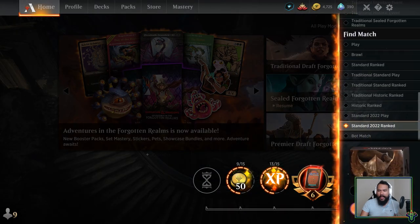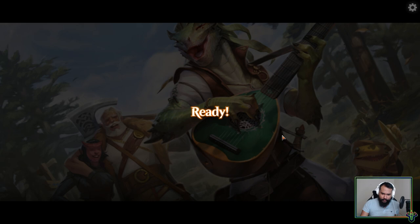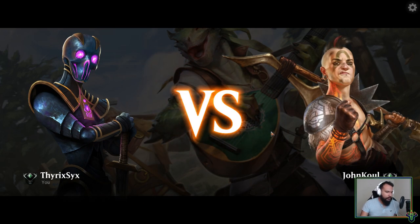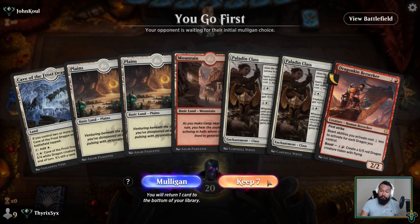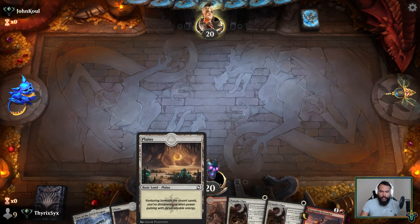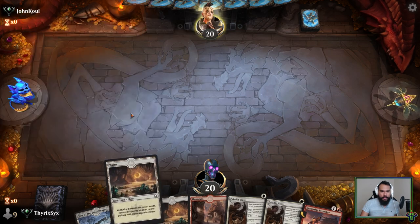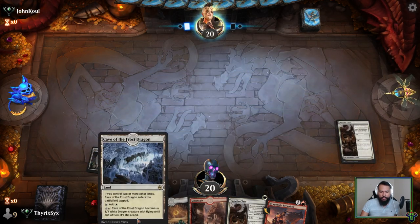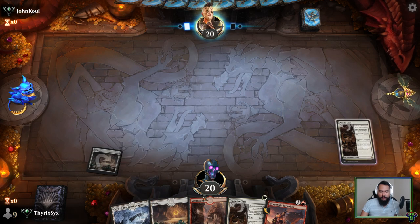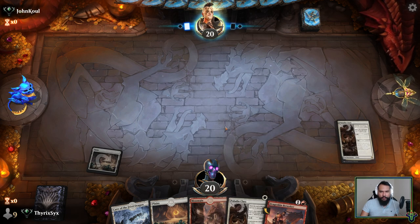I haven't listened to System of a Down lately — I've been meaning to put it on my phone. I'll play a Mountain and a Dragon King Berserker, and the following turn I'll level up the Paladin Class, then on turn four I play this and level it up — that's the plan.